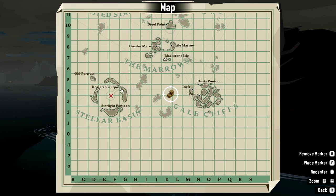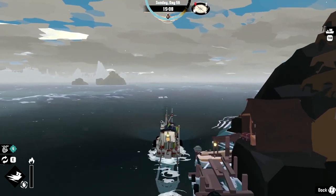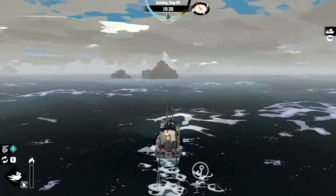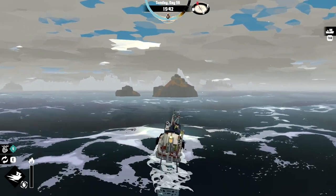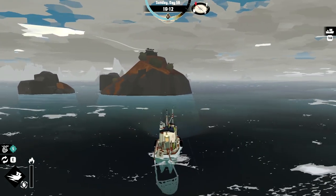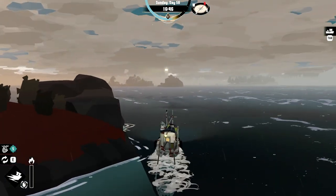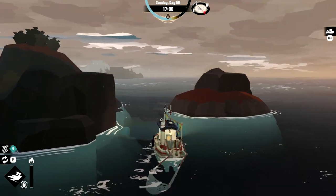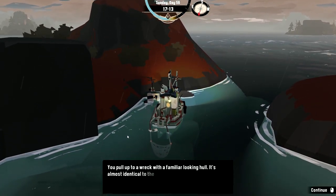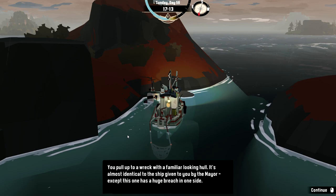Heading back — let's hit up the research post. I'm going to come back to Starlight Pontoon to get fixed up. We can also do some fishing on the way — just looking for weird and wonderful. We've got those two fish we need to find for the quests, although I suspect we're probably going to have to go over to an unknown area for that. Oh — what's this? You pull up to a familiar-looking hull, almost identical to the ship given to you by the mayor, except this one has a huge breach in one side.